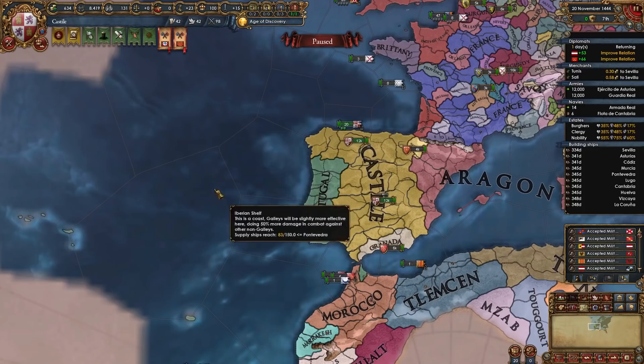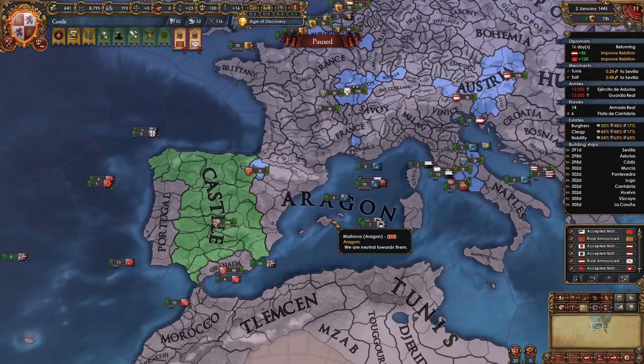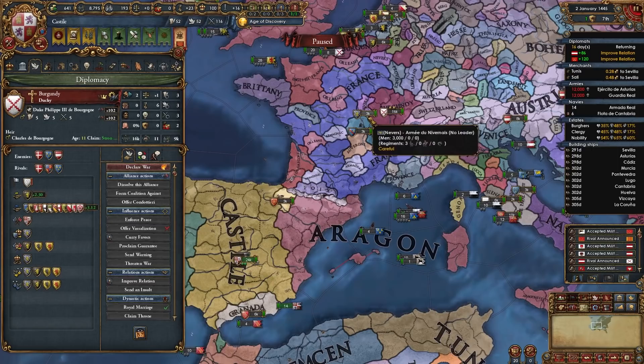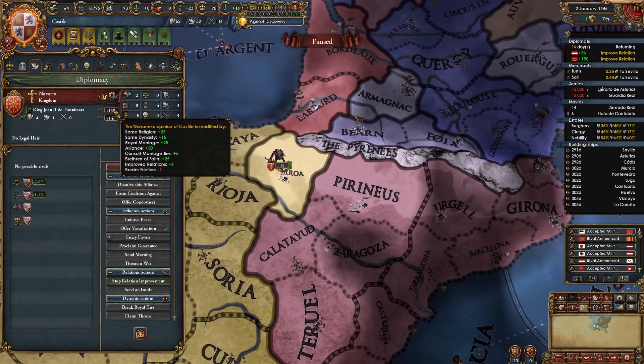Don't ally Portugal — we're going to PU them later, so just let them be. Reject Portugal's alliance offer but accept the one from Navarra. Austria were immediately willing to accept my alliance even without much improvement. An important thing: do not accept the royal marriage offer from Burgundy, as this makes us ineligible for the Burgundian succession when their ruler dies. Instead, send a royal marriage offer to them yourself. Accept the royal marriage from Navarra.